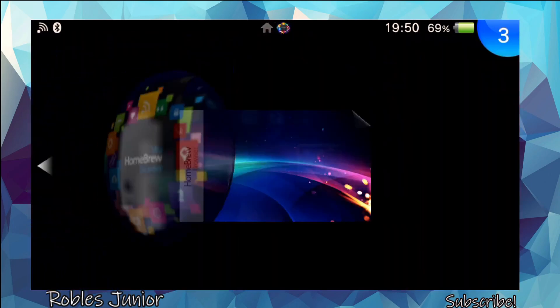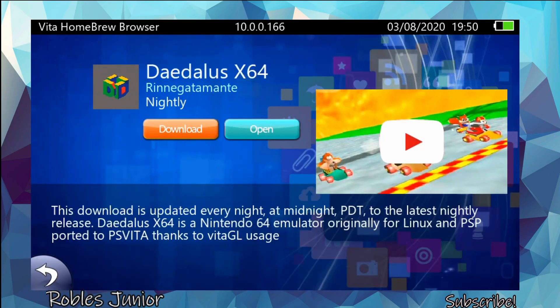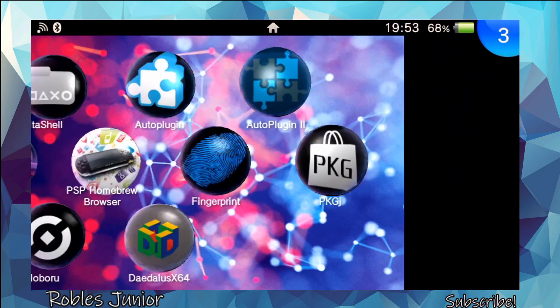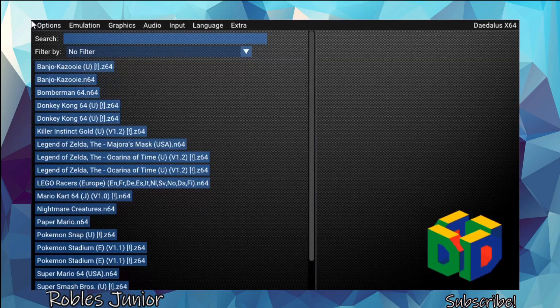So let's go back to Vita Homebrew Browser — now we're going to download the nightly version. Here it is under Renee Gadamante. Let's download it and replace version 0.4. It looks like we're at the end of the installation — it does take a couple of minutes. Let's go back home and give it another shot. It's downloading a compatibility list database... and there you have it — a working Diatlus X64!